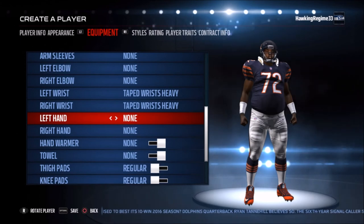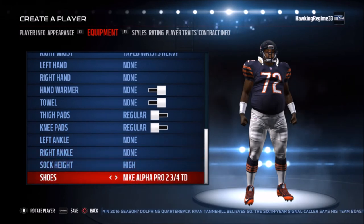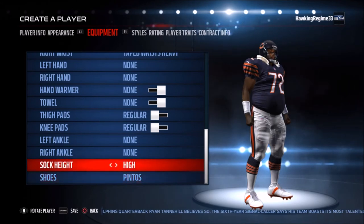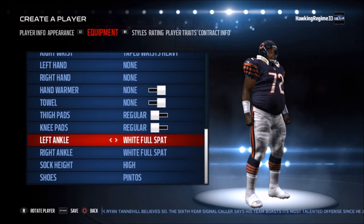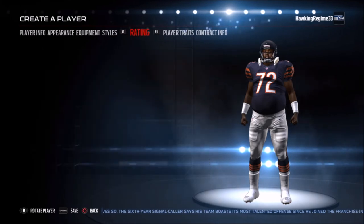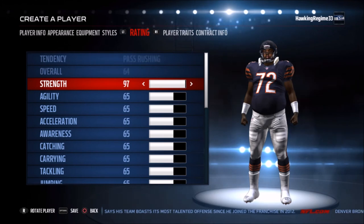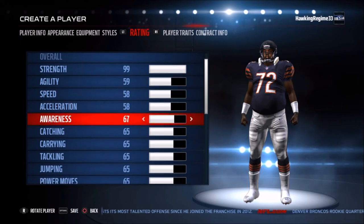For the socks on Chicago, I don't think there's anything you can actually alter — it's basically going to stay at what's on the screen. When I change it to high, nothing even shows up. I go with the Pintos or the Nike Vintage, and I do give him the white full spat — the taped-up socks — just because I think that looks a little more authentic in reference to the '85 Bears and '80s Bears, where they had a lot of white on the cleats and socks. They just didn't have a lot of crazy different color cleats like they do nowadays.